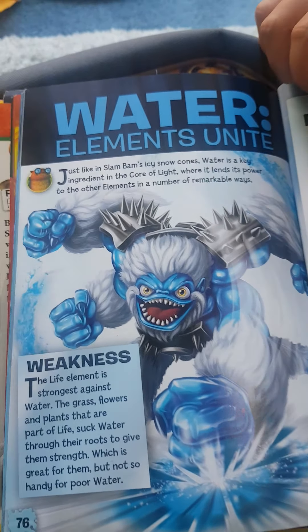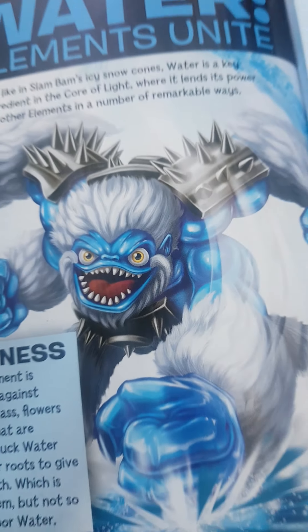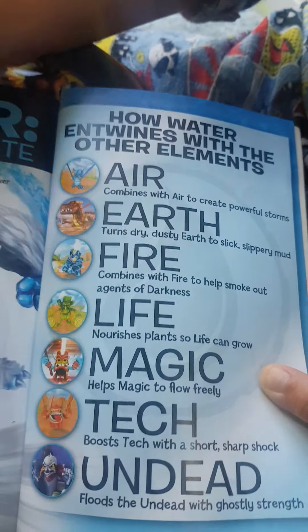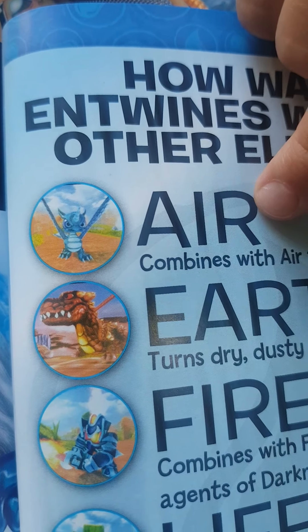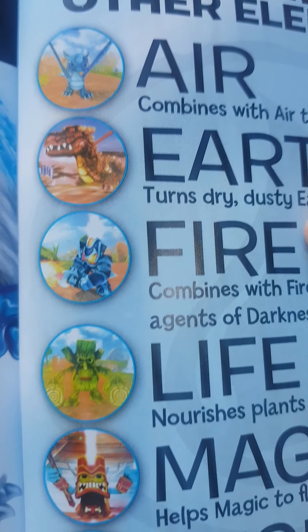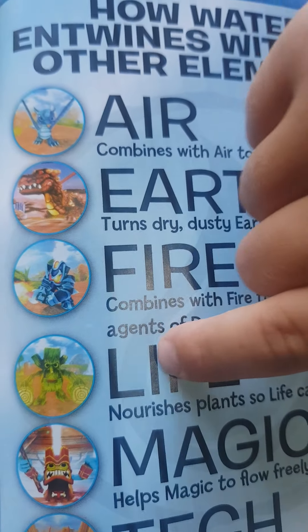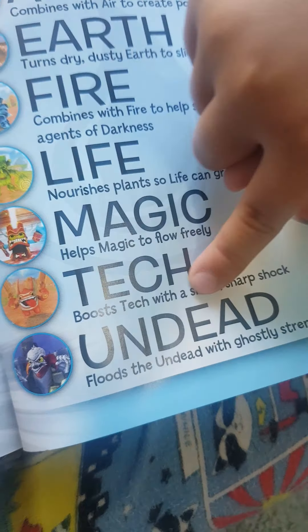This guy here is like one of the best old guys. If you look at these dots — if you're close up — you can see: this one's an air type, that one's an earth type, that one's a fire type, that one's a leaf type — sorry, I mean this one's life — that one's a magic type, and that one is Tech and the Undead.